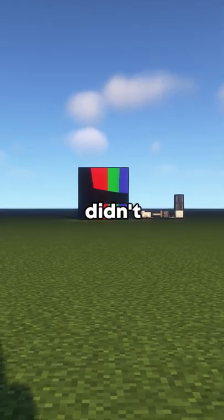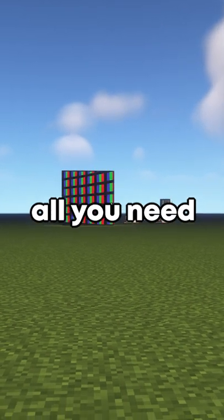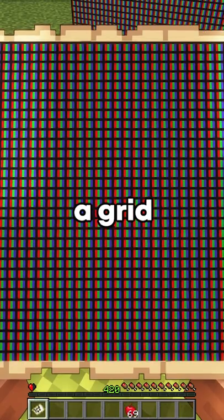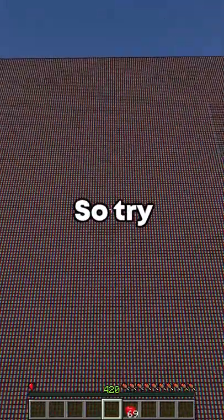I bet you $100 you didn't know about this optical illusion in Minecraft. To do this illusion, all you need to do is arrange maps into a grid with a specific pattern. Now you must set this up perfectly or it won't work, so try your best.